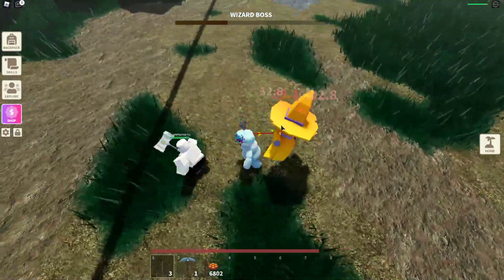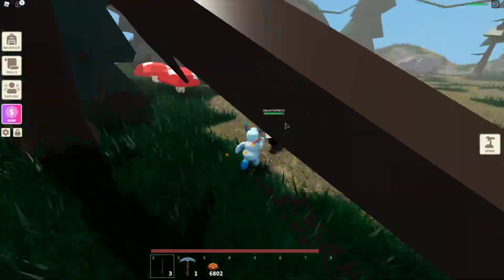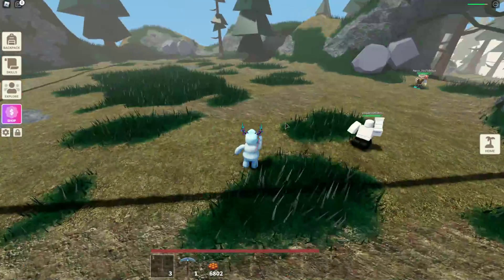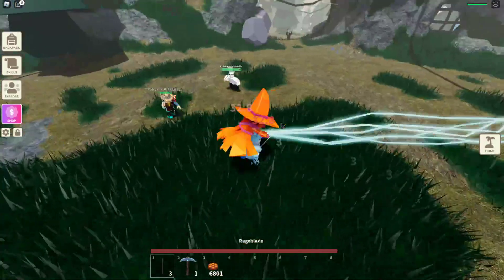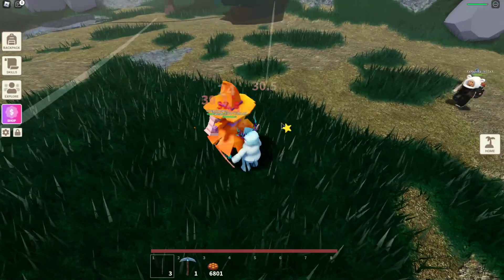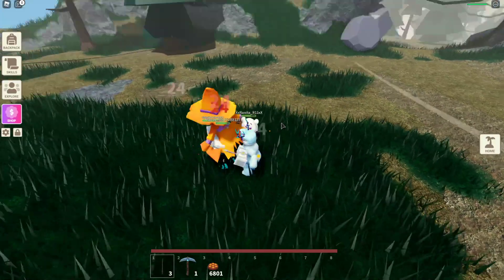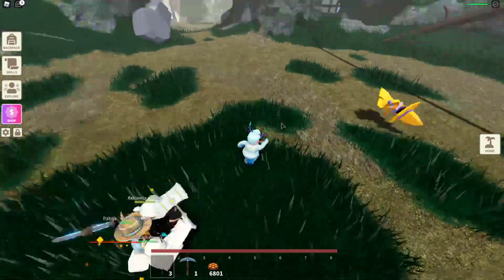He's shooting again. Come on, we've got to take him out! Come on, we got this. He died! Oh, he respawned. I think someone else spawned him, so we're going to pretend like that never happened. Hopefully we can kill him — I think we're able to tank the damage because there are so many of us.